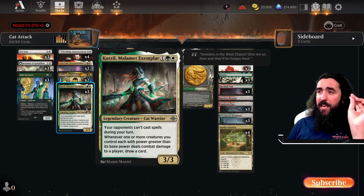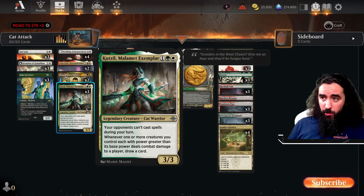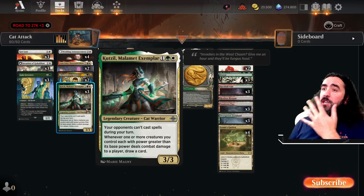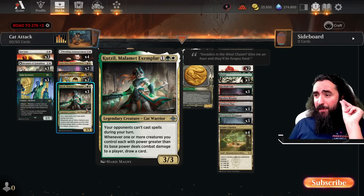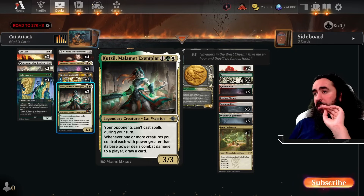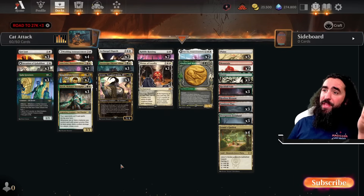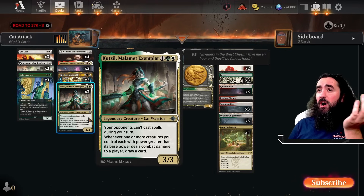We also have Kutzil Malaman Exemplar. With this, you are protected during your turn — opponents cannot cast spells during your turn, which is super darn good. So they cannot use removal during your turn; they have to spend their mana during their own turn. And whenever a creature with one or more counters — so if you attack with four creatures, it only counts one. With power greater than base power deals damage, you draw a card. So that means if Jetmir is out, now they all have trample and now you will draw a card. Pretty darn freaking good.